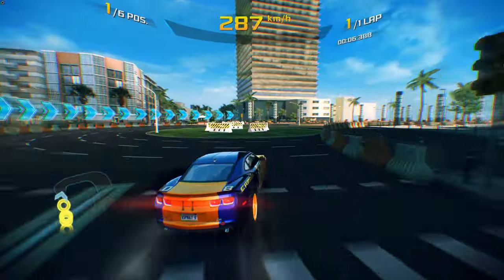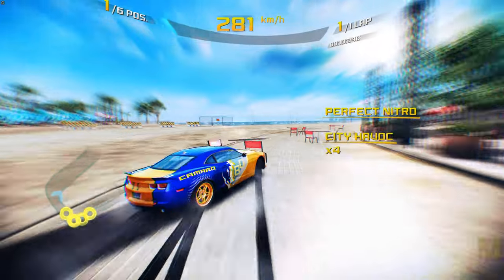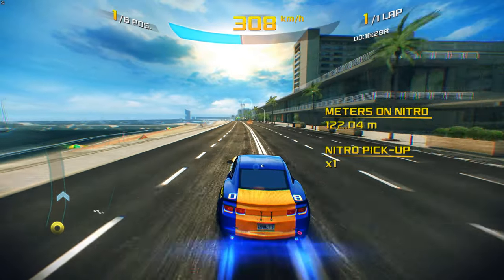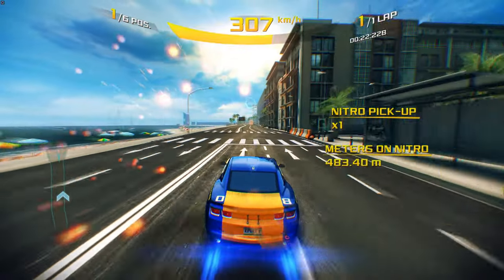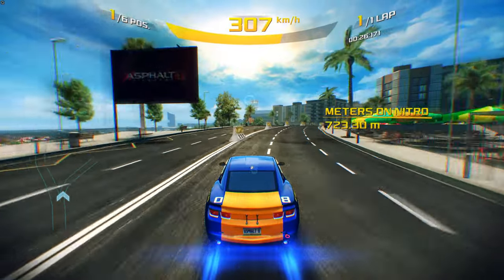A perfect run in Asphalt 8 is a bonus that rewards you for smooth driving. You can perform it by not touching the walls, wrecking, or getting knocked down for 23 seconds. Knocking down other racers, traffic, or obliterating obstacles will not affect your perfect run.